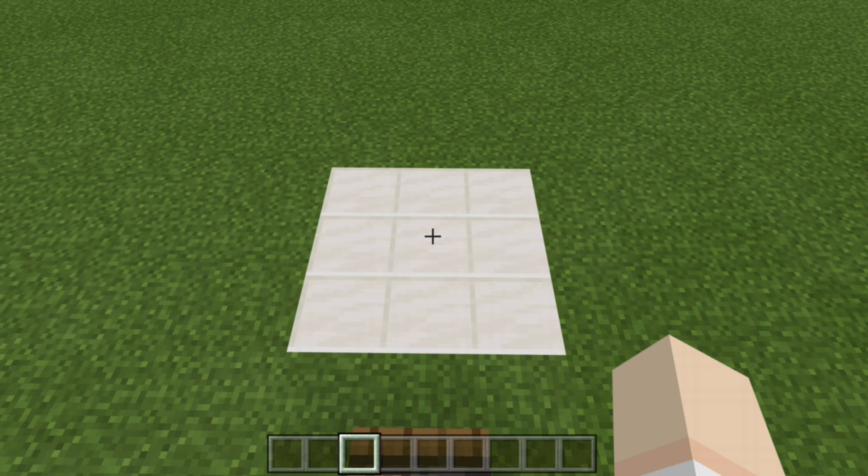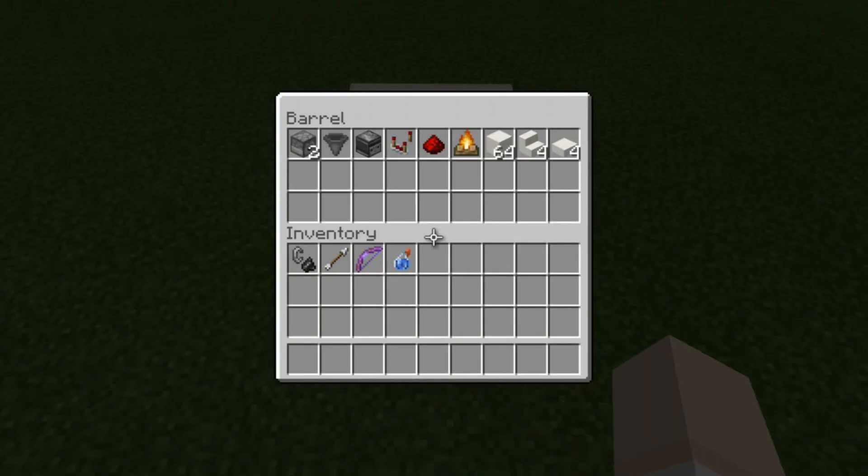Today's Bedrock Redstone tutorial is going to be very quick and easy. To make this campfire hidden input, you are going to need a three by three area. Here are all the redstone supplies we'll need: two droppers, a hopper, one observer, a comparator, one redstone dust, one campfire, your building blocks, and then your choice of four stair blocks or four slabs.